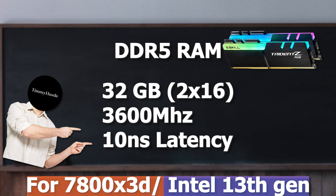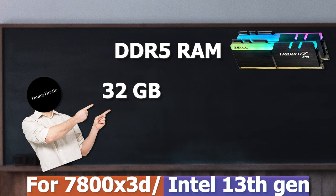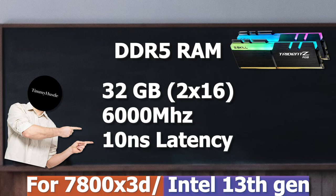If you're stepping up to DDR5 RAM, the magic formula remains the same: 32GB of high speed, low latency. That's two 16GB sticks running in dual channel mode with a speed of 6000MHz and 10ns of latency.